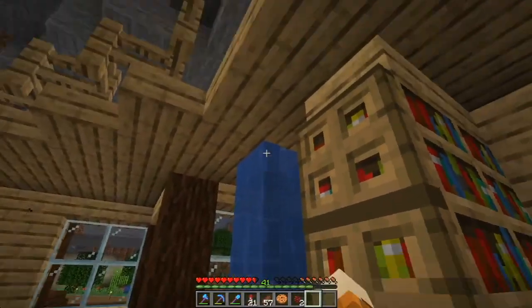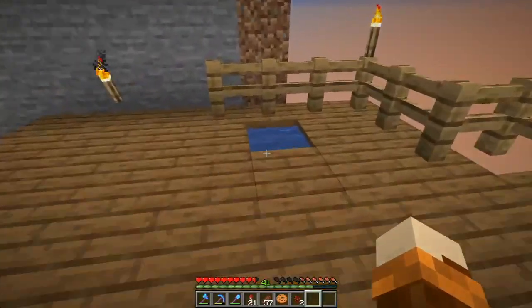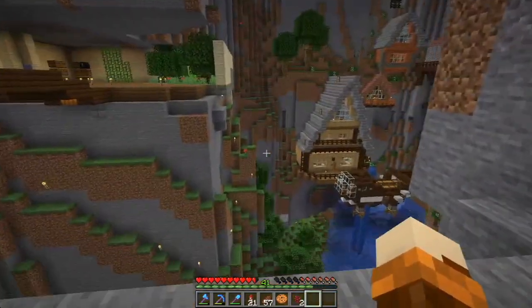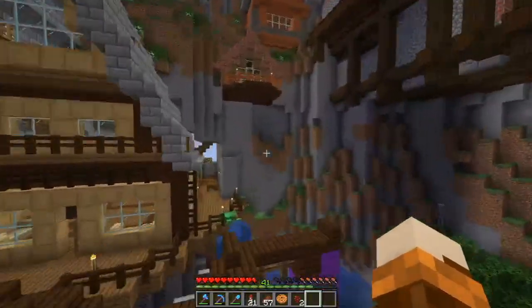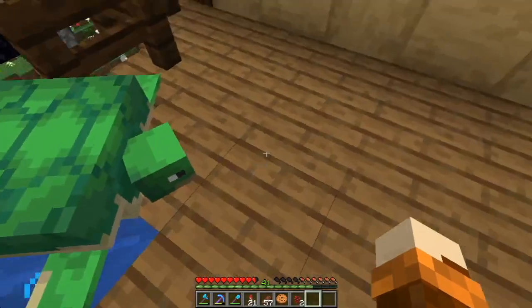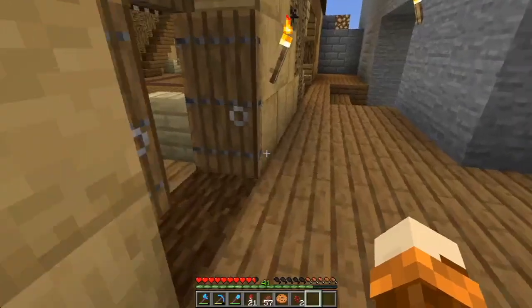That goes up to the lighthouse, and that one goes down to the apartments and the main cavern. There's only one turtle here at the moment — where's your buddy? There's usually two turtles up here; I don't know why. I keep trying to shoo them off.